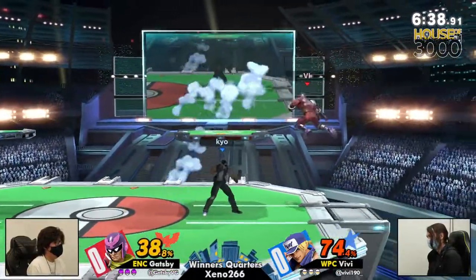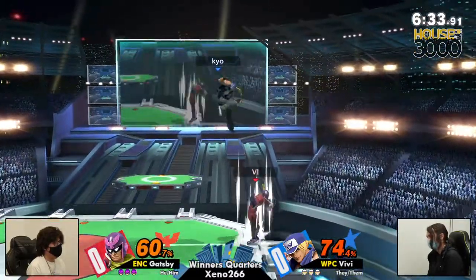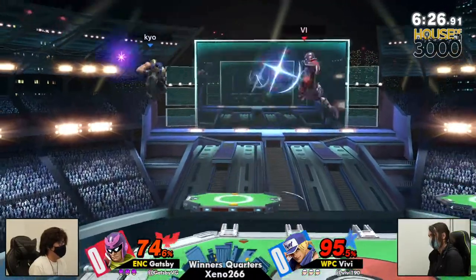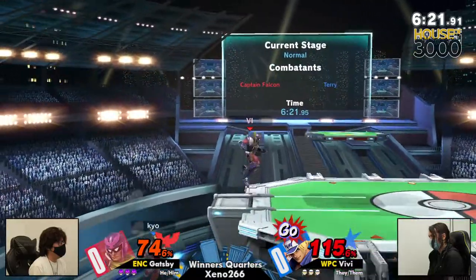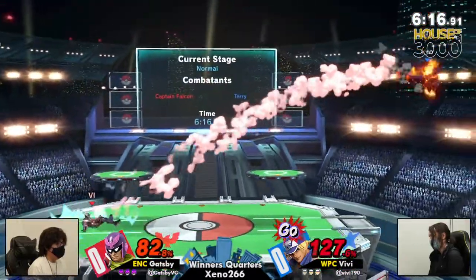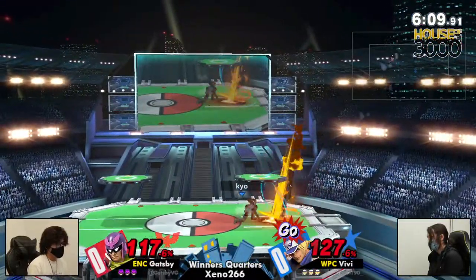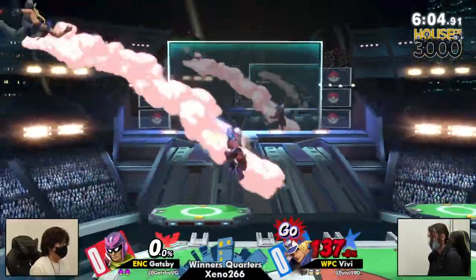This Captain Falcon is certainly showing their moves. That conversion offstage was pretty nasty, but Vivi trying to answer back. The knee almost landing. Got to be careful with that — a low-looking shield, and using the Falcon kick to catch Vivi trying to come back into center stage. Go-meter now online, not able to convert off of that first down tilt unfortunately. They shifted their hurt box by down tilting to not get caught by the grab and able to convert it into the Buster Wolf.